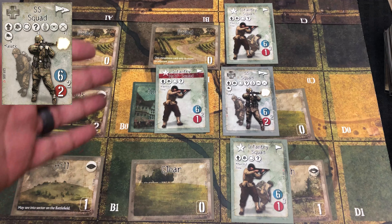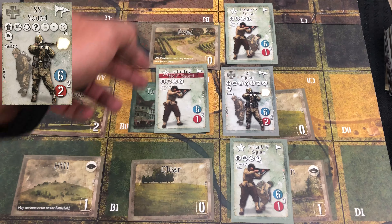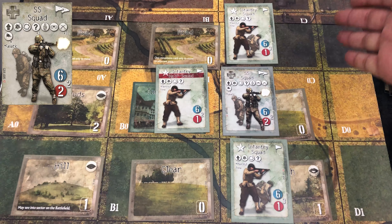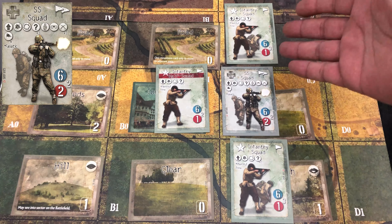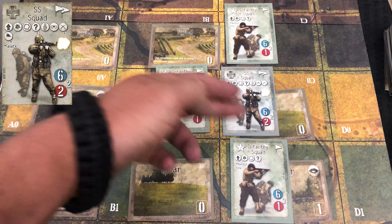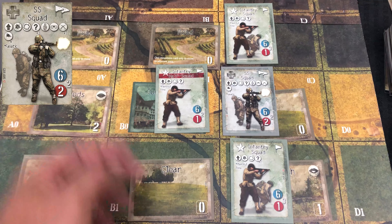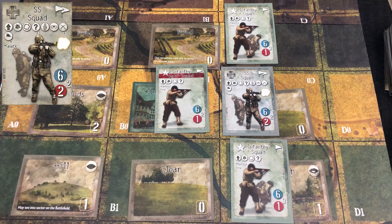Now if they were in a situation where their adjacent area has an enemy unit and the adjacent sector also has an enemy unit, and let's say this is the edge of the board — there's no valid location for them to retreat to. In that case, if they have no valid path to retreat to that is away from an enemy or off the board, the unit is going to become eliminated.